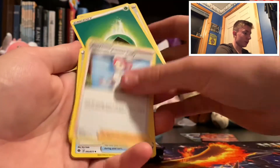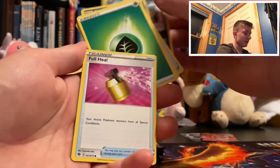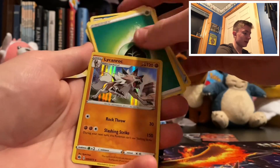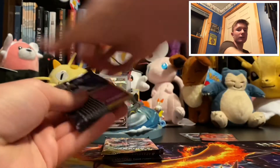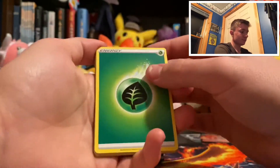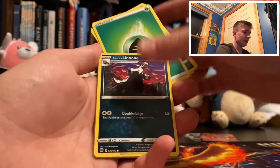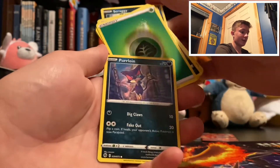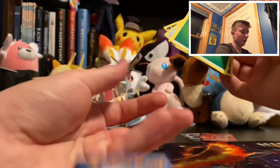Grass Energy, Hop, Pokemon Center Lady, Suspicious Food Tin, Nickit, Kakuna, Ekans, Scraggy, Full Heal, Liepard Reverse, and Lycanroc holo. Dreadnought Pack Art — look at this, I won't even look. I know how to open packs. I looked. Four from the back: Grass Energy, Absol, Rotom Phone, Hyper Potion, Hattena, Galarian Linoone, Pokeball, Scraggy, Purloin, Piers Reverse, and Hatterene holo card.